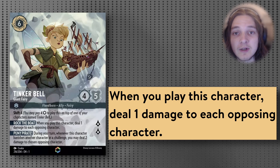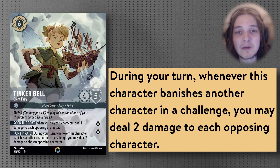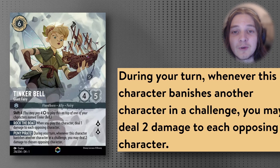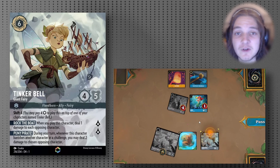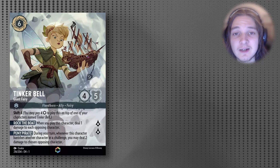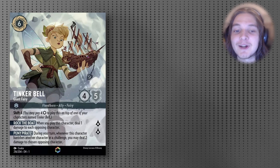The second ability is Puny Pirate: during your turn, whenever this character banishes another character in a challenge, you may deal 2 damage to a target opposing character. This is a great way to control and clear boards while also triggering the Beast effect, allowing us to quest more for game. With AoE and single target removal bundled into one character with a body that quests for 2, it synergizes with the new card Bucky — whenever we play this Floodborne, if Bucky is on the field, our opponent will have to discard a card.